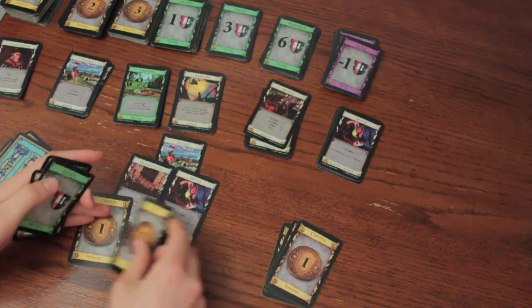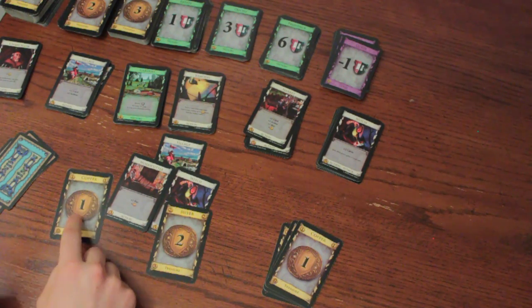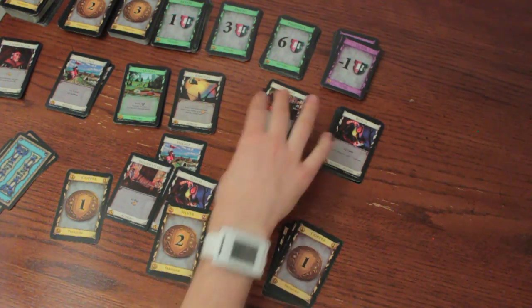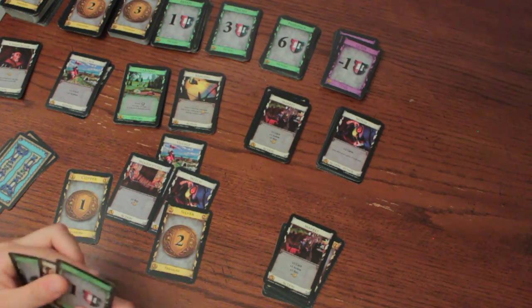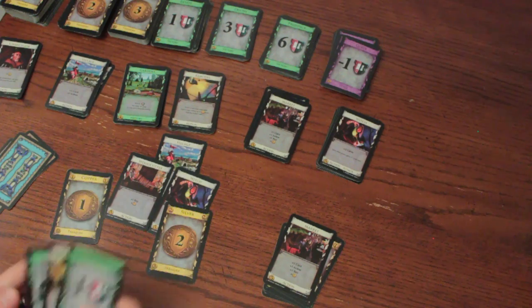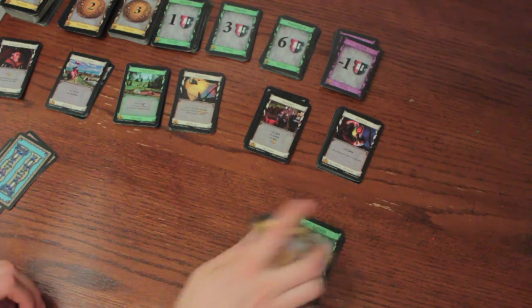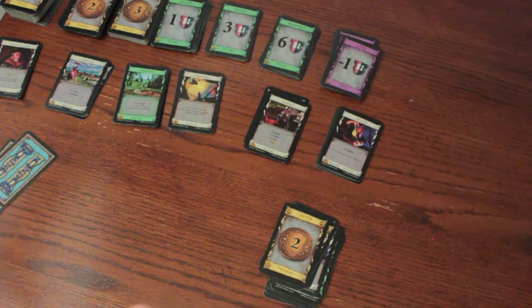I'll place my treasure cards down, and combined with my coins from the Woodcutter card, I have five coins to buy with. I choose to buy the Market card, worth five coins, and it goes to the discard pile. I choose not to use the second buy I earned from the Woodcutter. In the cleanup phase, I move all the unused cards from my hand to the discard pile, as well as all the cards I played during my turn.